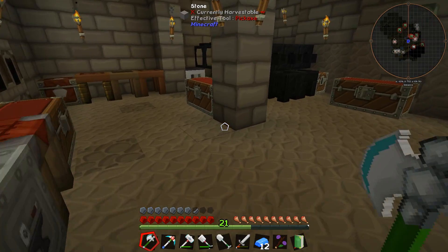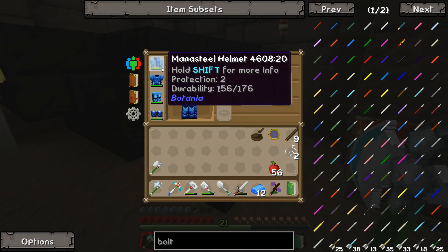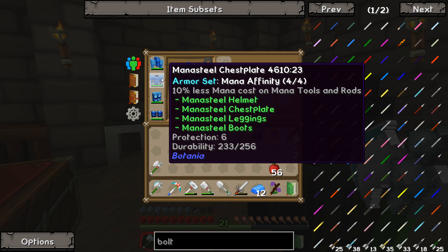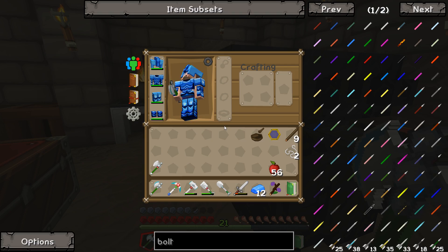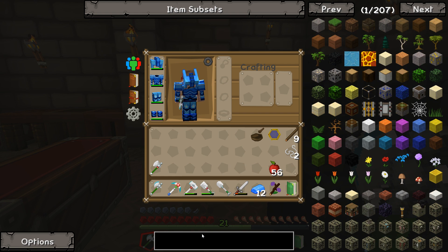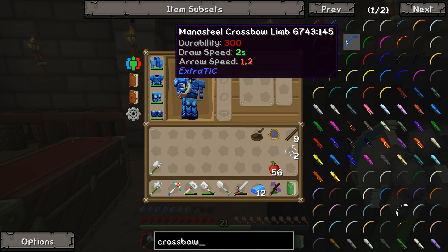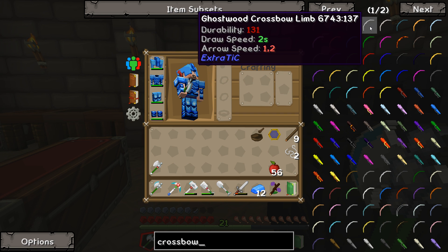We need to prepare a bit more. First of all we need a bow or a crossbow to fire at ghasts, and we might want to see if we can upgrade our armor a bit. I think the mana steel is okay but we'll see. It actually helps us with mana steel tools, and I kind of want to make — I don't know if I want to make the crossbow out of mana steel. Mana steel draw speed: 2 seconds, arrow speed 1.2. So that's not really a good material I think.